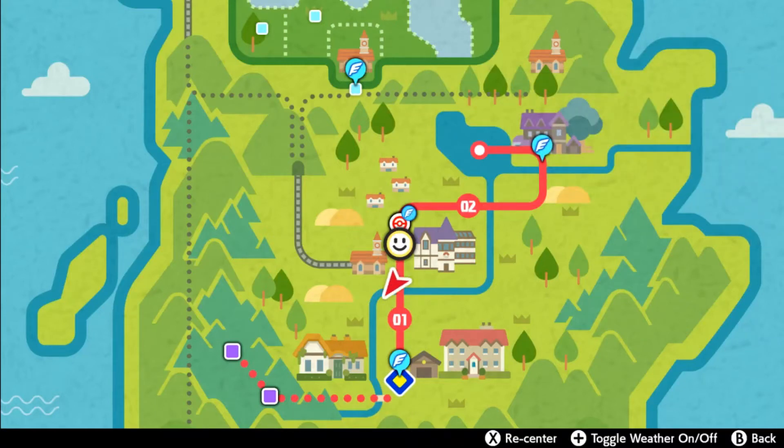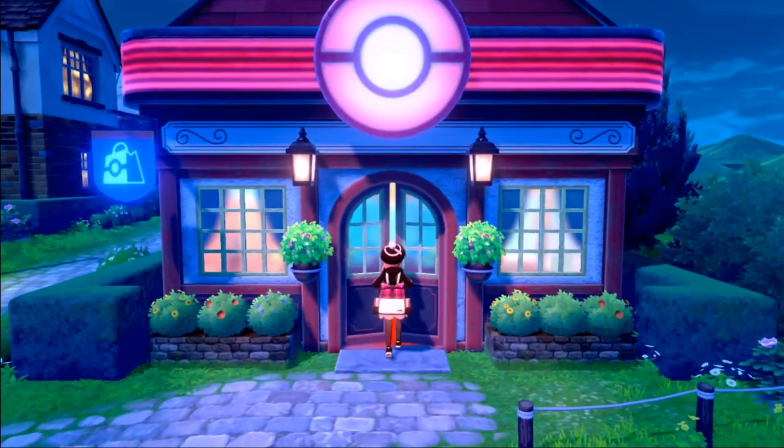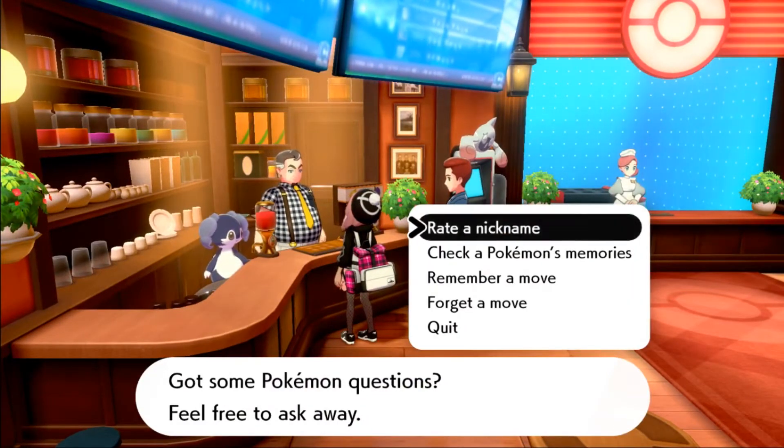Hello everybody, it's Techno here. Today I'm going to show you the easiest way of finding the Move Reminder in Pokemon Sword and Shield. You can find the Move Reminder in any one of the Pokemon Centers in the entire Galar region. I'm personally starting off by flying to the city of Wedgehurst and going inside the Pokemon Center and talking to the guy on the left with the yellow tie.